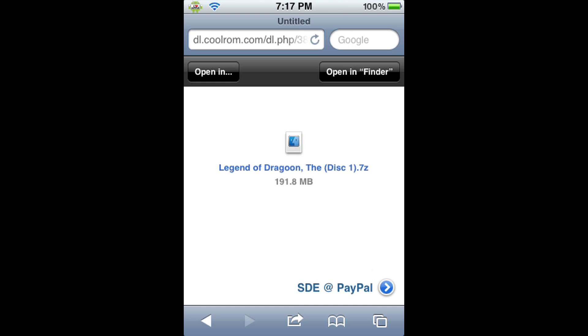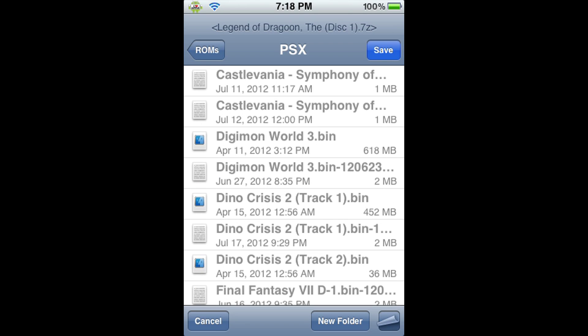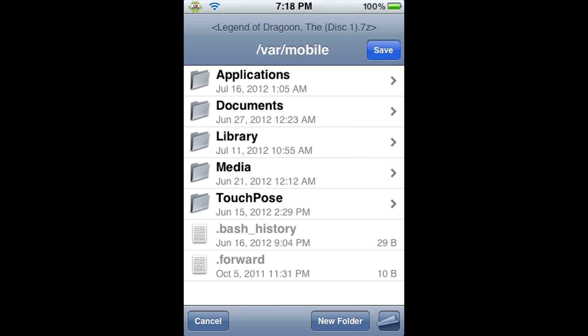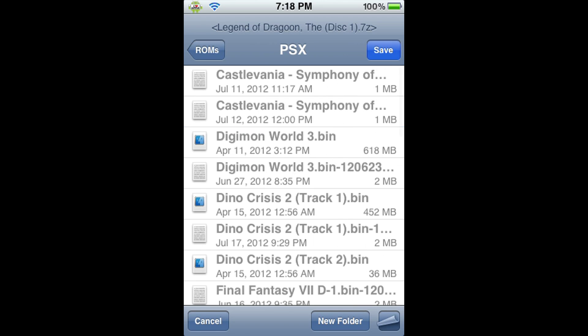Once downloading is complete, you'll get a screen like this. Safari Download Enabler was updated so that now you navigate through Finder. You click on Finder and it'll usually start you in VAR Mobile. I like this update because it shows you where you're putting the ROM instead of just typing it in. So from VAR Mobile, you're going to click on Media, scroll down, ROMs, PSX, and then Save. It's going to copy the file into that directory.